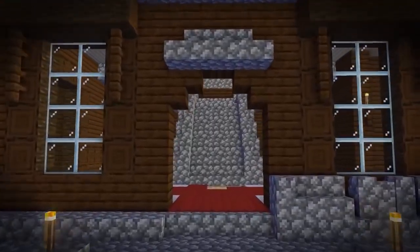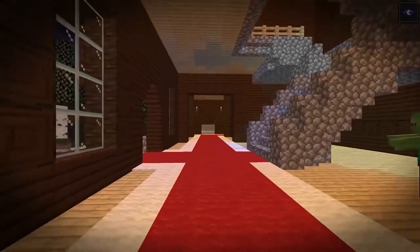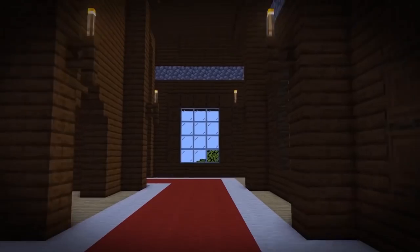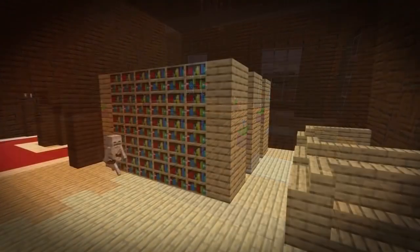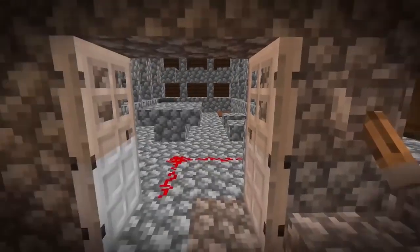Entering the mansion, things seem pretty normal at first. The entrance hall is pretty much always the same — it has a nice red carpet, some stairs, and as you go through you're likely to see lots of normal looking rooms: ones that appear to be dining halls, libraries, little farms of mushrooms and trees.